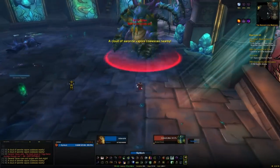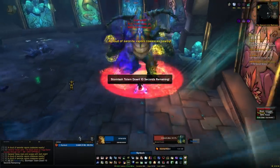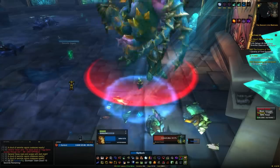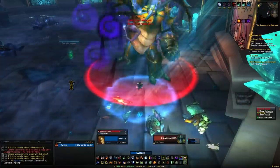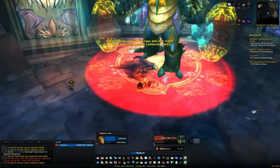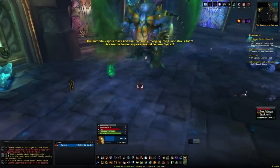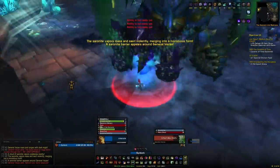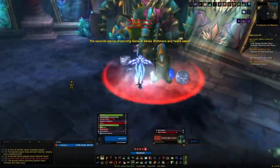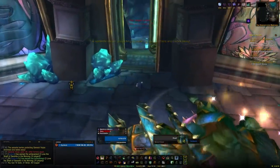We need to wait for enough Saronite vapors to spawn and combine together to make a mob. When that mob spawns you'll be able to get the achievement. If you kill any of the vapors you've failed the achievement — if you accidentally kill one, just die, come back in, and start the fight again. Interrupt his Searing Flames cast, use defensives during his enrage phases when he gets bigger, and you should be completely fine. DPSing him down to about 50% is safe. Once all the Saronite vapors combine, kill the resulting mob, and then you can kill the general.